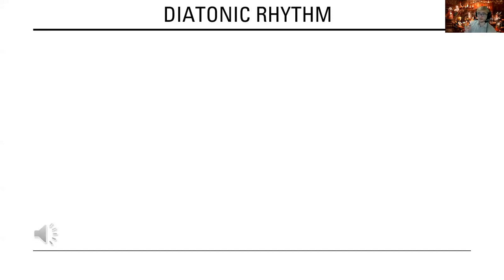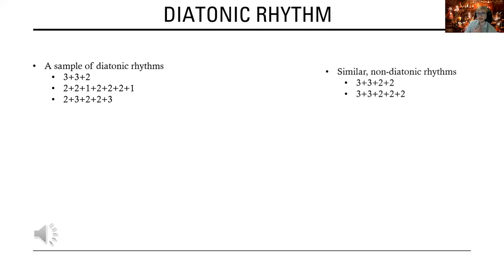This prevents diatonic rhythms from repeating patterns within themselves, and is one of the ways they produce a sense of excitement and tension. This criteria produces a set of rhythms that often have little phenomenological resemblance to each other — in addition to our 3-3-2, there are also diatonic rhythms with beat patterns as diverse as 2-2-1-2-2-2-1 and 2-3-2-2-3. At the same time, there are rhythms that do not count as diatonic due to failing to meet one or more criteria, yet bear a significant resemblance to 3-3-2, such as 3-3-2-2. In this case, the total number of pulses is not divisible by four, there is an even number of attacks, and it is not maximally even.